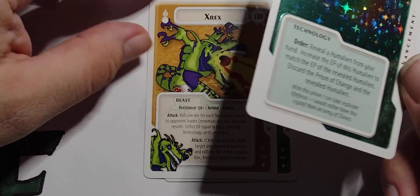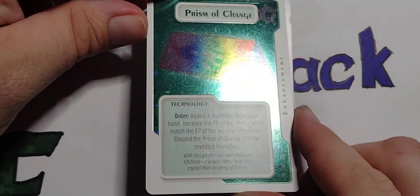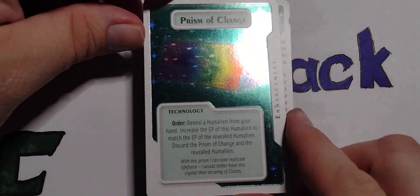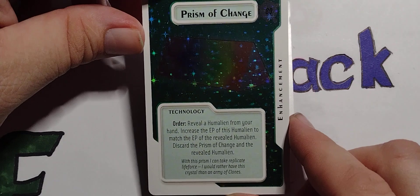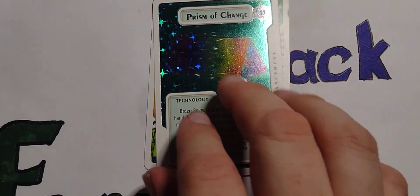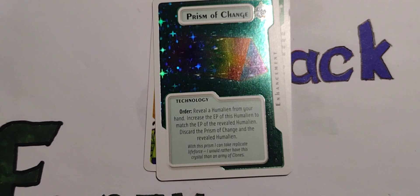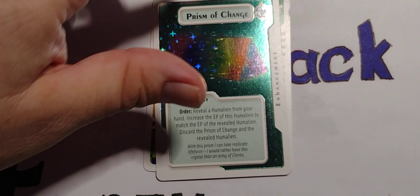Oh, there are foils! It's a rare foil, too — Prism of Change. That is wild. You can only really see it when you tilt it like this, but that is actually some kind of cool foil right there. I like that the foil job lends into the space theme — points for that, at the very least. It is technology. Order: reveal a Humalien from your hand, increase the EP of this Humalien to match the EP of the revealed Humalien, then discard the Prism of Change and the revealed Humalien. I can see why this game didn't catch on. Unless you're really good at talking — 'Humalien, give me...' — it kind of gets you after a while.